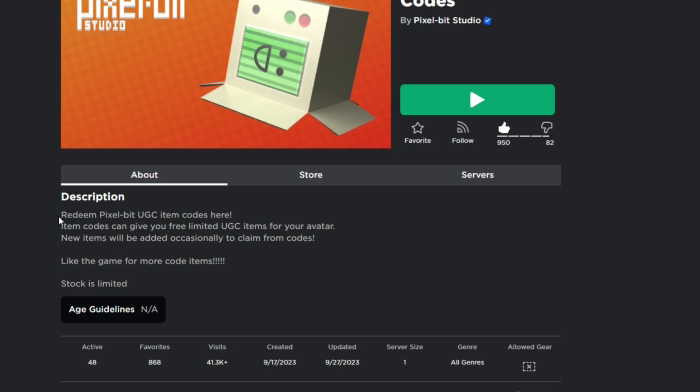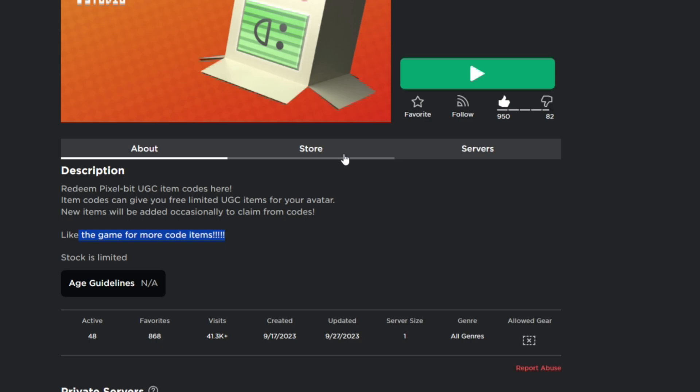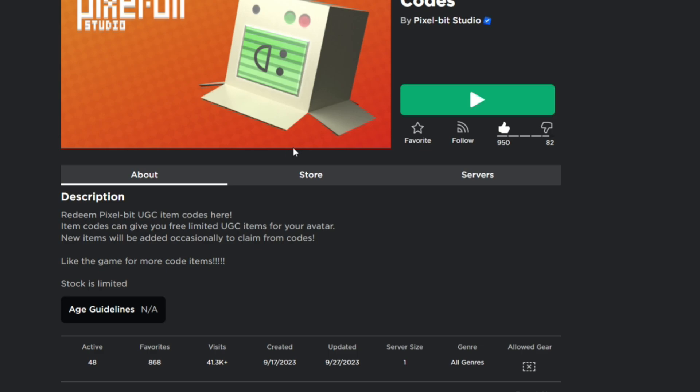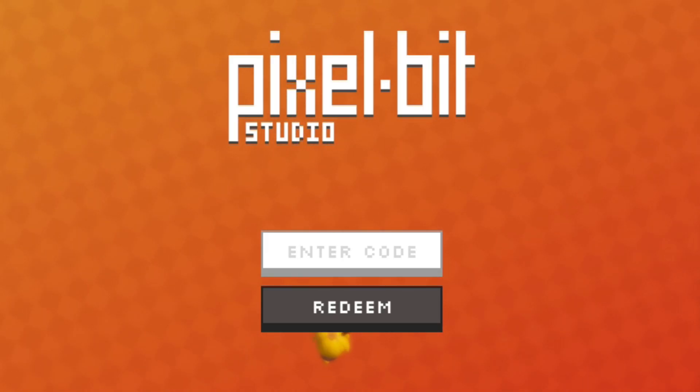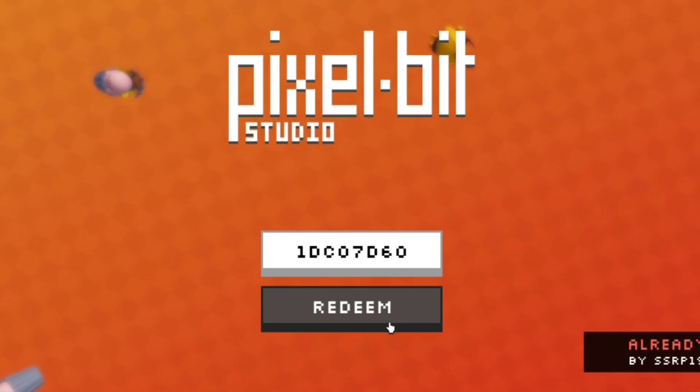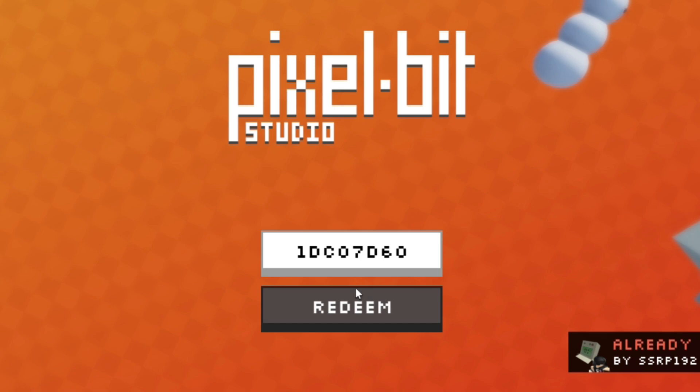Alright guys, so as you can see this is the game right here. In this game you can actually redeem codes, and codes will give you 3 limited UGC items that you can wear on your Roblox avatar. As it says here: redeem a Pixel Bit UGC item code. Redeem codes can get you 3 limited UGC items for your Roblox avatar.